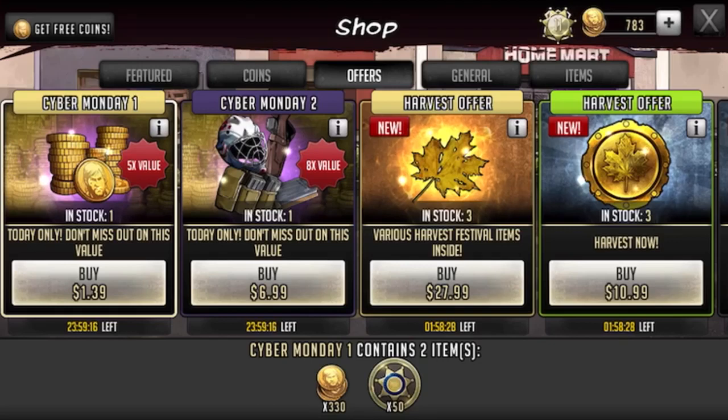Happy Cyber Monday everyone! There's actually a great deal going on in the game where you can spend about a dollar in order to get 330 coins. What's great about this deal is that you can actually get this in every other region. So if you make a mini account in a different region — for instance, I have a couple of mini accounts, one in Barber and one in the region of Dyer — I could realistically purchase this offer in every region that I have a mini account.